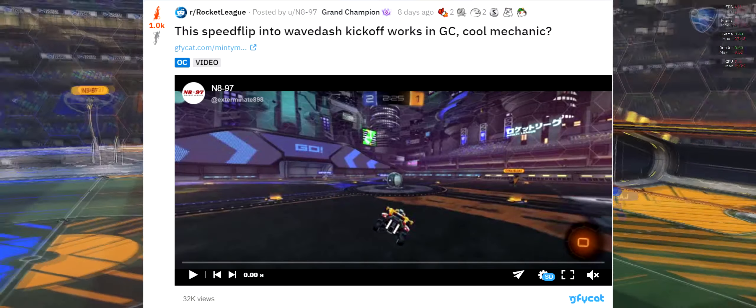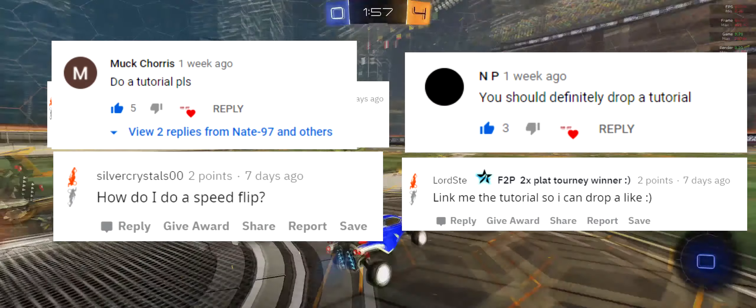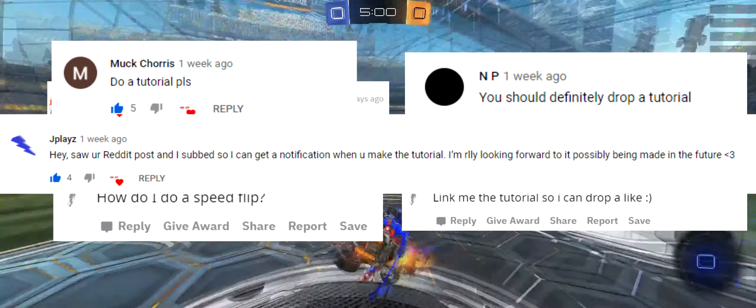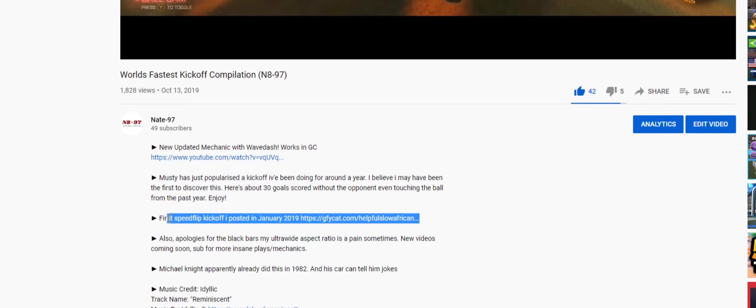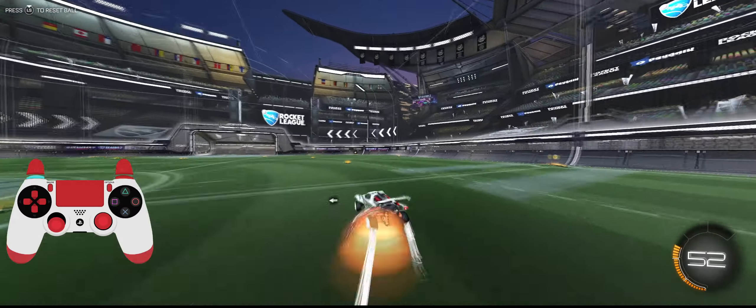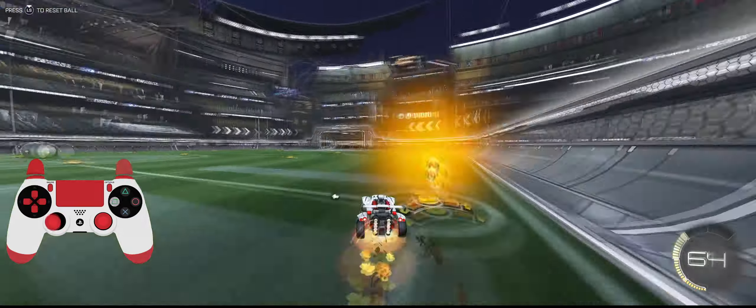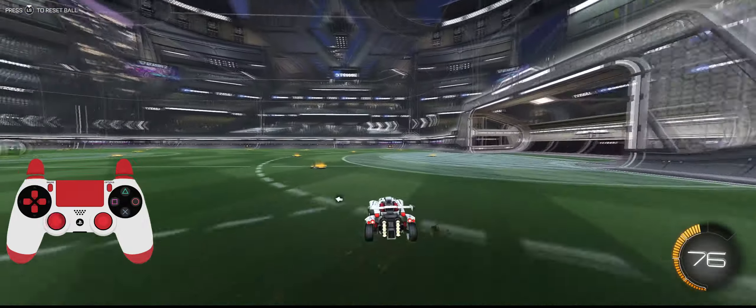So what's going on here? Well, recently I showed the internet my newer version of the speedflip kickoff, and a lot of people loved it and wanted me to make a tutorial. So I've taken the time to do just that. For around two years now, I've been speedflipping into the ball, scoring before they even have a chance to get a touch. But it got better — I discovered something quite interesting that I'm going to share with you today. It is possible to pull off a wavedash after speedflipping, all in one smooth motion.